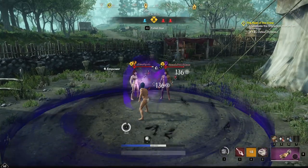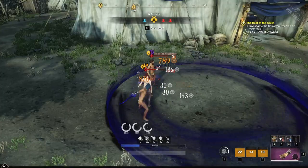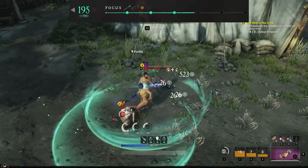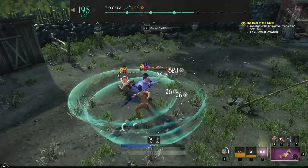Ladies and gentlemen, I give you the first big power creep introduced in New World — the Void Gauntlet. The Void Gauntlet scales off intelligence, so the more damage you want to do, the smarter you have to be. The Void Gauntlet has secondary scaling off of focus, and it has some abilities that pretend to scale exclusively off of it.